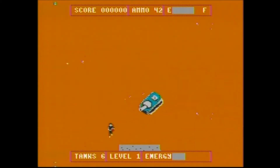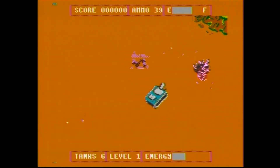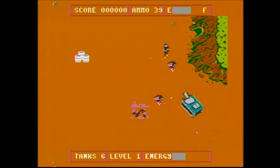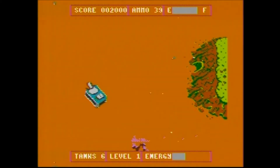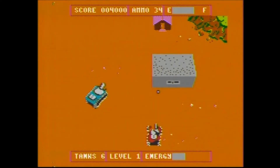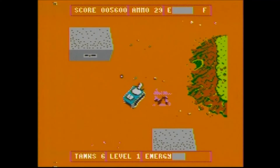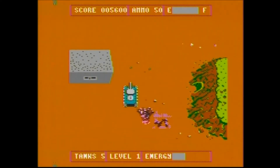You control your tank with the joystick and fire your cannon with the right button, and you always fire the direction your tank is facing. The left button controls the energy or range of your shot. On the bottom of the screen is an energy meter — the longer it is, the farther your shot goes, and the shorter it is, the shorter your shot. If you have a long shot selected, your shot will pass right over near targets even if it seems like it's going to hit them. You have limited amounts of ammo and fuel, but you can pick up oil barrels to completely refuel or cannon shells to fill your ammo back up to 50.